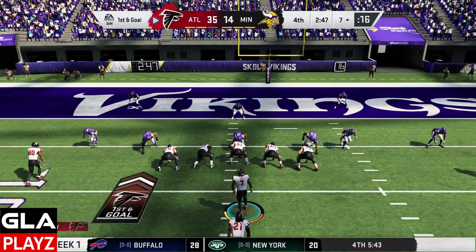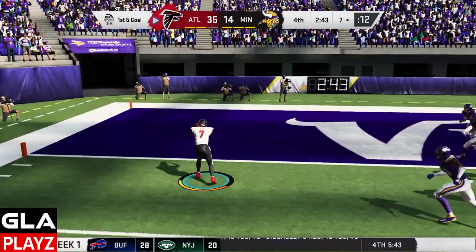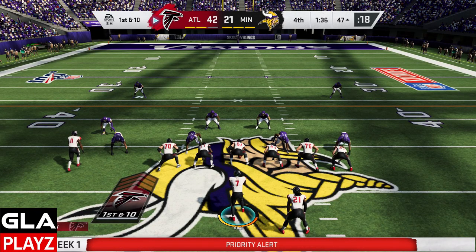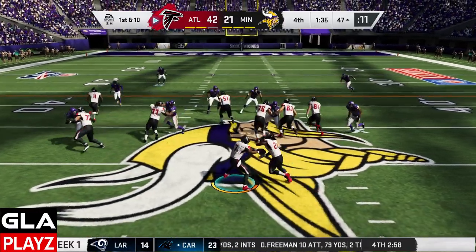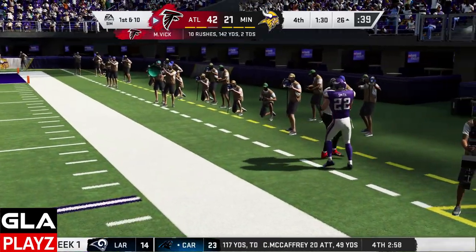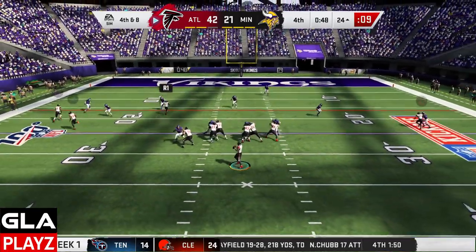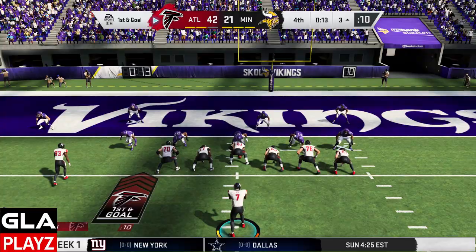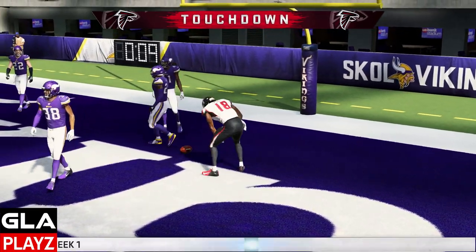Bailed out by our defense — got the ball back at the 7-yard line. 1st and goal, going to try and get into the end zone with Vick, and there we go. About a minute 30 left at the 47-yard line. Running the ball with Vick, juked out Harris. 4th and 8 at the 24, only 49 seconds left — got Gage open, 1st down. 1st and goal at the 3-yard line, touchdown Ridley! I knew he was in man coverage.